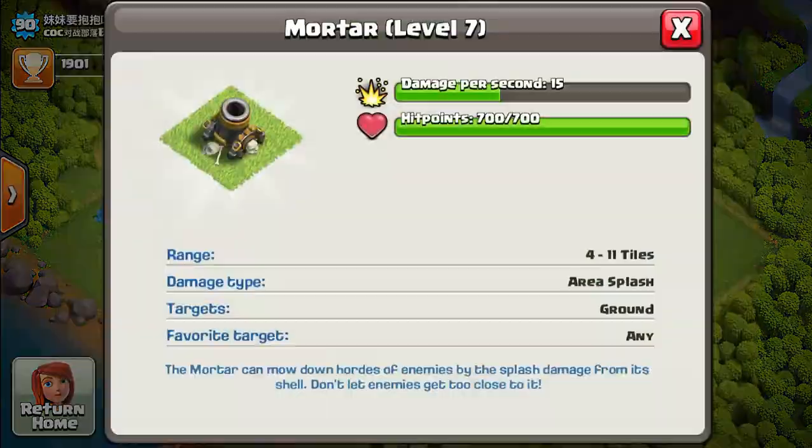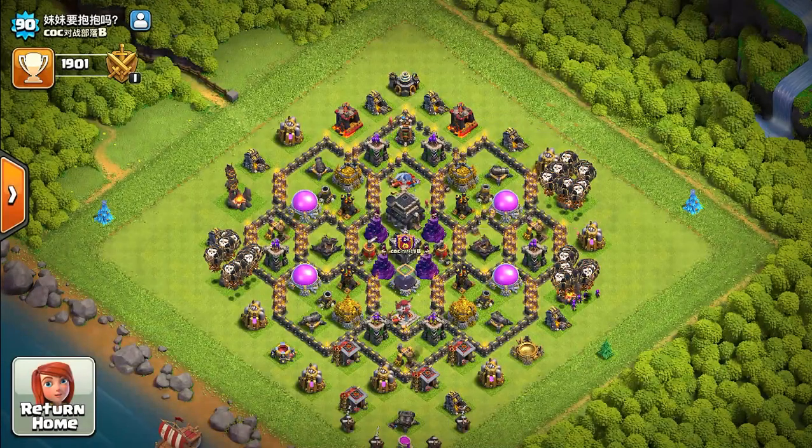Last on the list is the Mortar. It's not a bad defense, but it has a blind spot radius, which makes it very hard to fire at anything that comes in close range. If goblins or giants get into close range, the Mortar pretty much can't do anything. It also fires slowly. The Mortar is last priority because of its blind spot and slow fire rate. Still worth upgrading, but focus on it later in your progression.